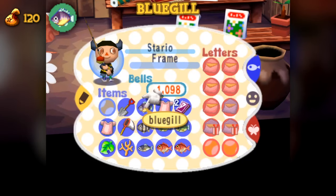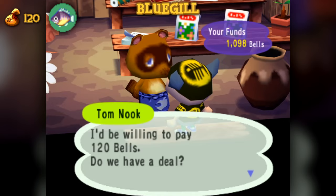The Bluegill is less common, though still very easy to come by. They're available year-round between the hours of 9am to 4pm in the river. The Bluegill has a shadow scale size of 2.